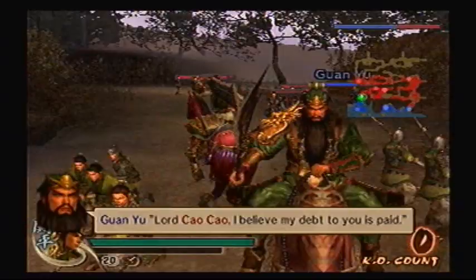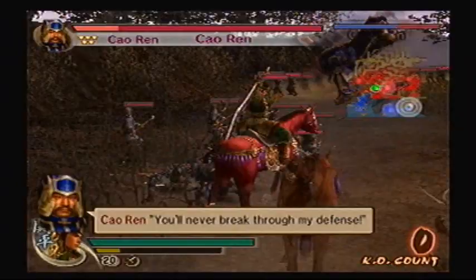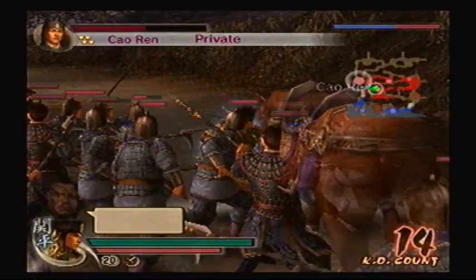Alright, Guan Yu is just gonna leave. Let's just go straight for Sal Ren right here. Looks like Sal Ren's in hyper mode. I'll take out the bridge before the enemy shows up. To be fair, that bridge kinda sucked anyway.